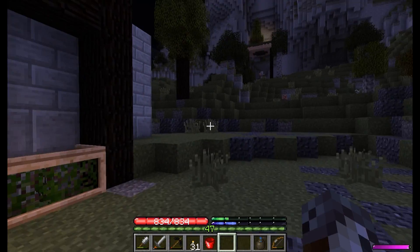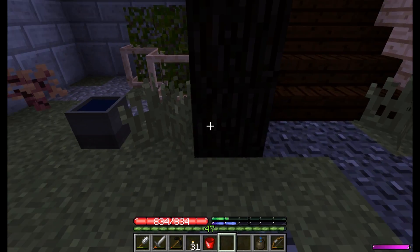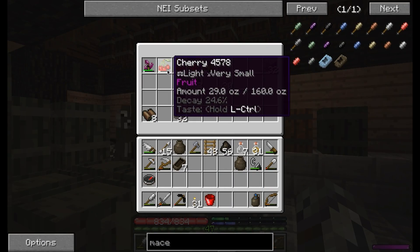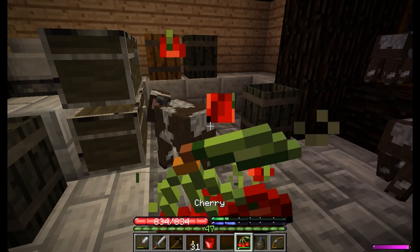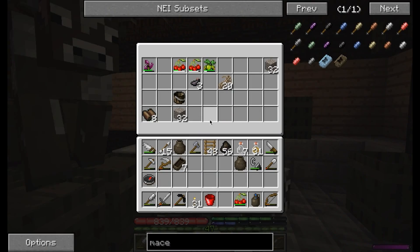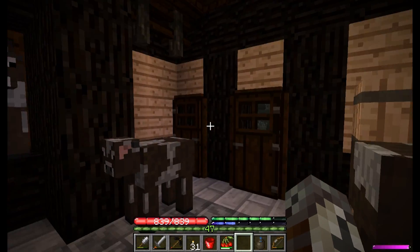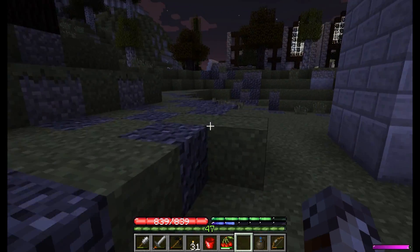We need some food. Also, speaking of food, I have no idea where the two cows that were let out went. So I need to run around and try to figure out where they managed to kill themselves, pretty much. Because if there's one thing that Minecraft AI is very good at, it's running into things that'll kill it and sitting there for hours and hours.